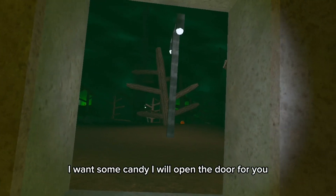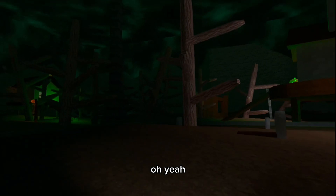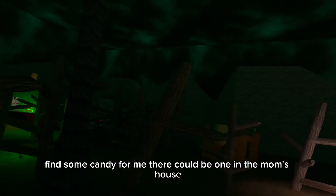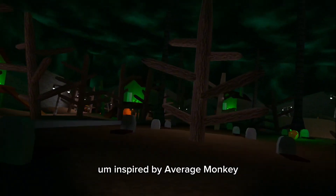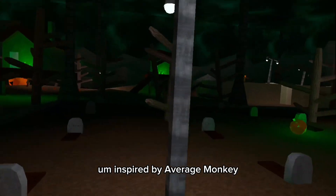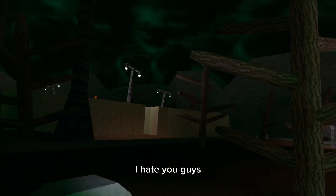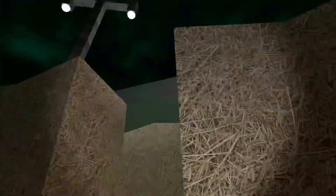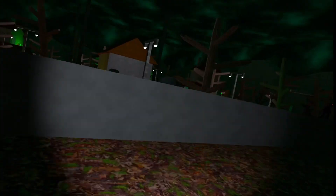Level nine. It's me, Pumpkin the Pumpkin. I want some candy to eat and I will open the drawer for you. Find some candy for me. There could be one in the mouse house, but I don't think that that is true. I'm also going to make an all hats video soon — I'm inspired by Average Monkey. I'm pretty sure one can spawn in the maze.